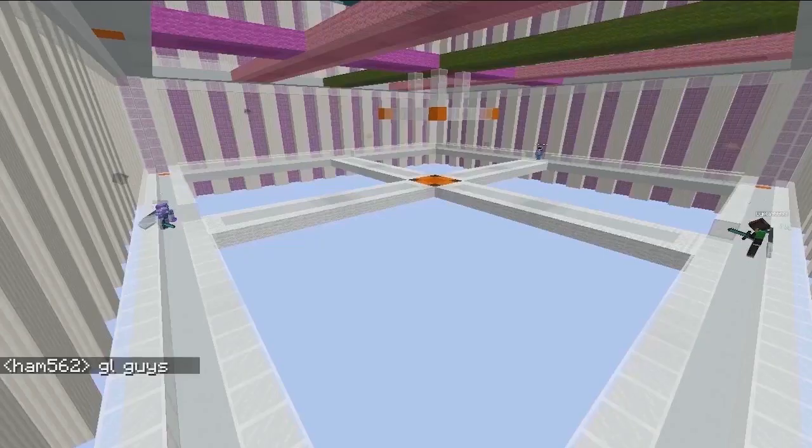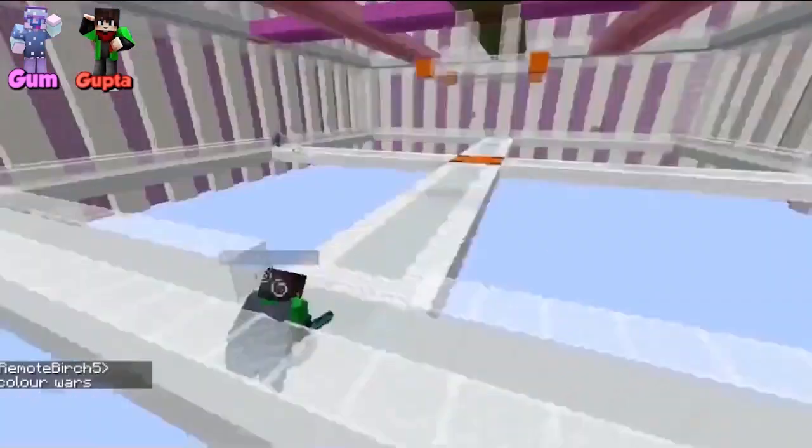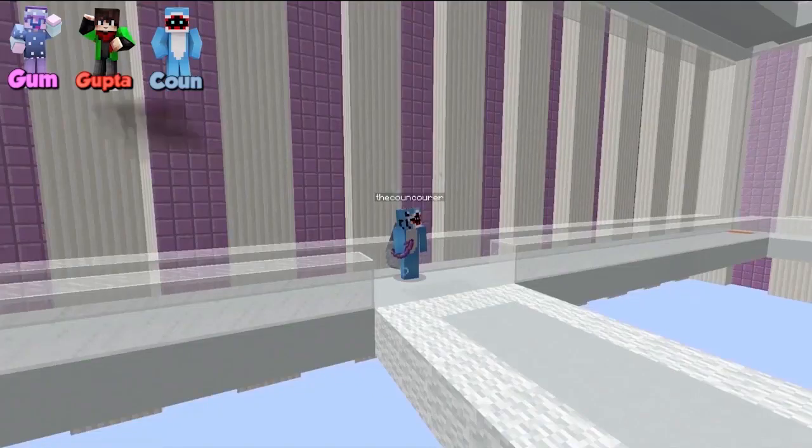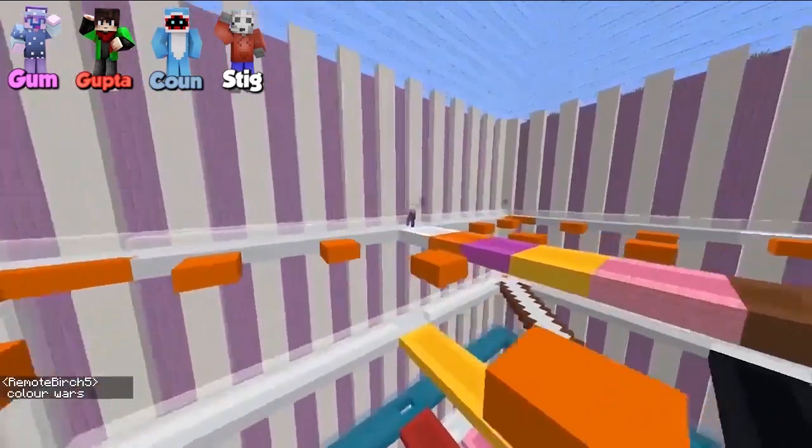All right, everybody. Here we are for Color Wars. In our first round, we have Mr. Gum over here on this side, Gupta over here, and Mr. Khan on this side. Uh-oh, where's Stig? He's all the way up top — he got to pick his starting point because of his advantage.